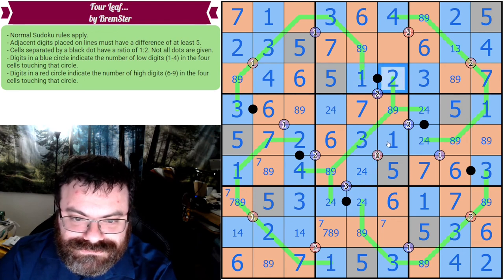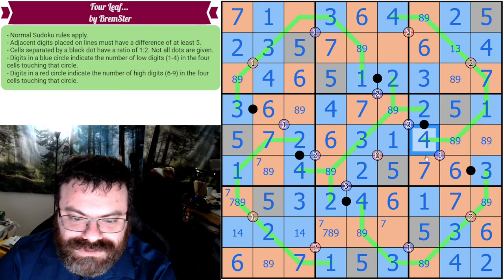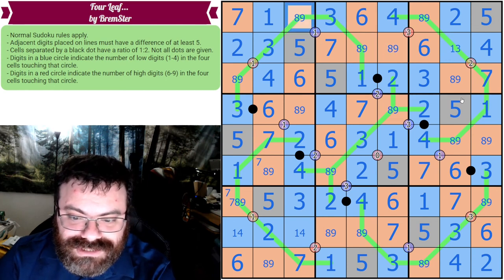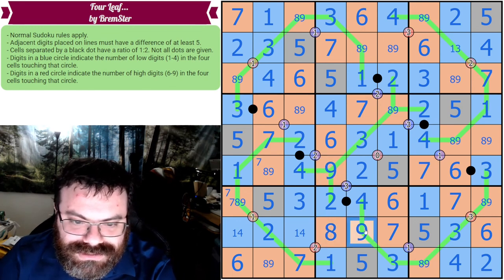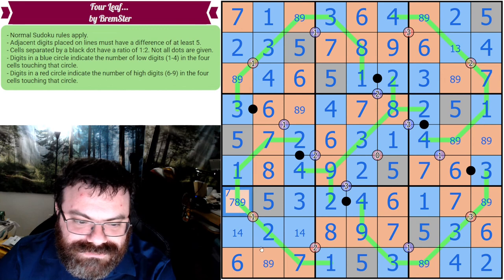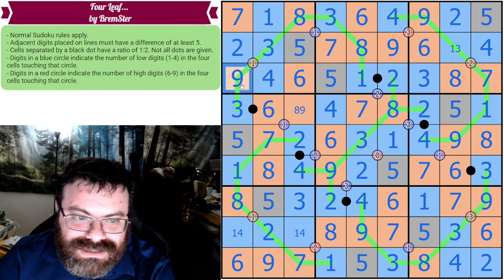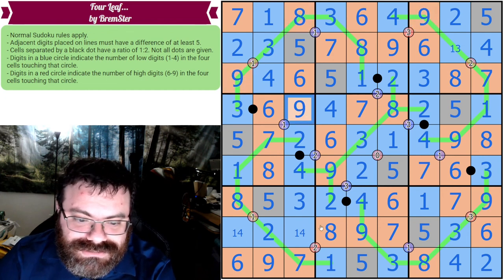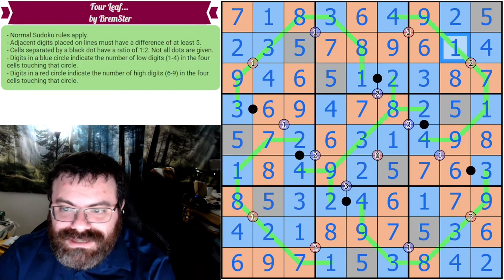A two-four pair puts a one and two in specific cells. Pushing these across: two, four, and two resolve. That's a four; that's two and four. All remaining cells are eight-nine pairs. The eight-nine resolution comes from the four's position in its box — giving nine, eight, nine alternating. Eight, nine, eight follows through. The final one-four pair resolves, and the three gives a one in the last open cell. The puzzle is complete.